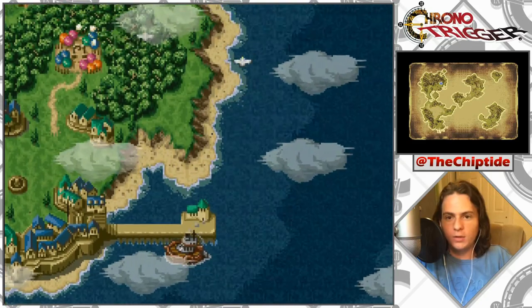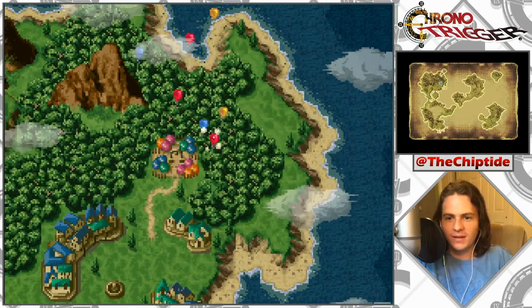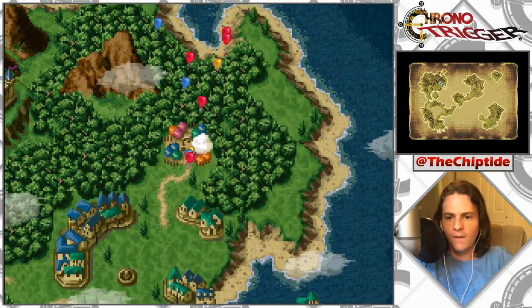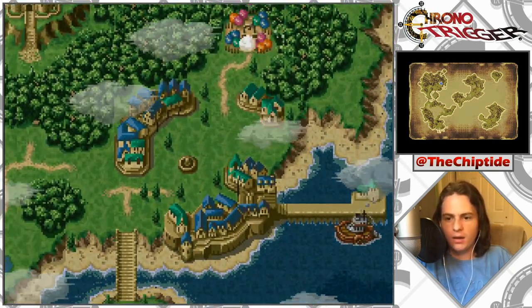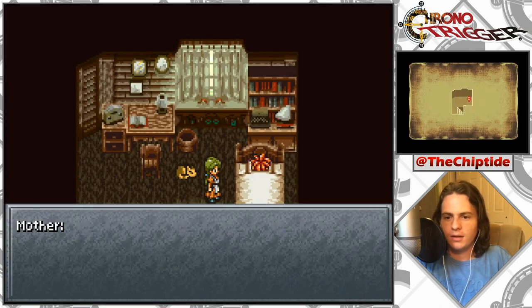Are those fireworks or bombs? There are balloons — okay, I'm guessing they're fireworks. There's a map on the bottom screen. I'm into it so far. 'Chrono! Chrono, are you still sleeping?' — it's our mom. 'Come on sleepyhead, it's time to get up!'